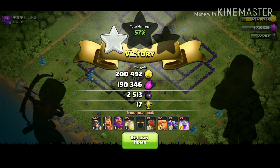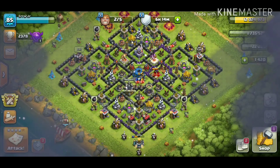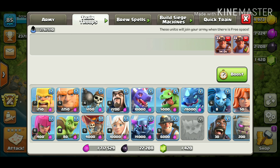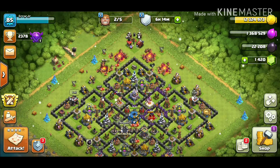We got ourselves a three-star! The electric dragon literally stalked us the entire raid. That's 350,000 gold, 333,000 elixir, just under 4,400 dark elixir, and 30 trophies. Unfortunately, we lost both heroes so we'll need to wait for them to heal.